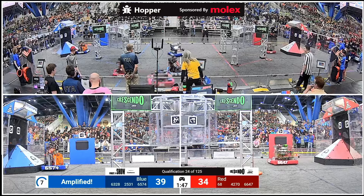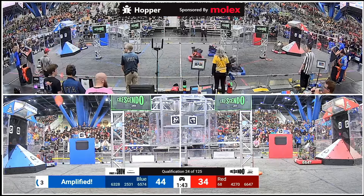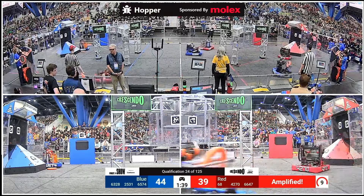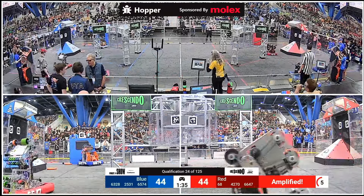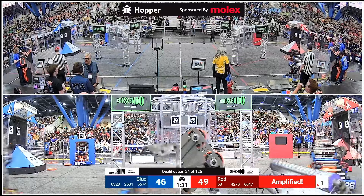But it's bumper cars in the midfield that leaves 25-31 a little jittery. They've woken up again, though — notes passed on over. Blue's amp is ended, but Red's has just begun. 42-70, the Crusaders, they're good. 44 to 44 — it's all fours here on the Hopper Division, sponsored by Molex.